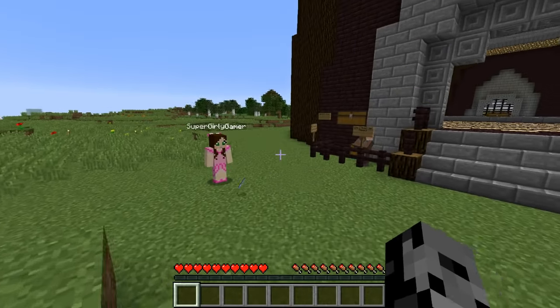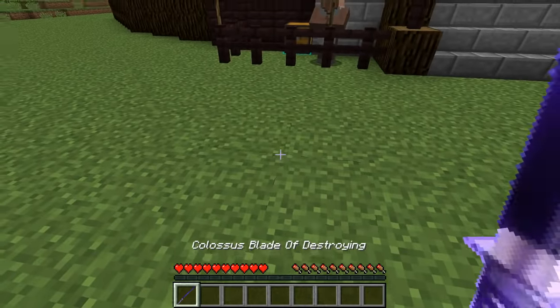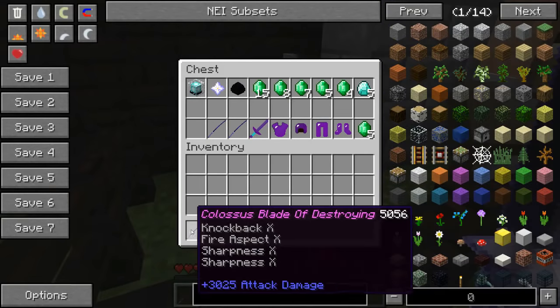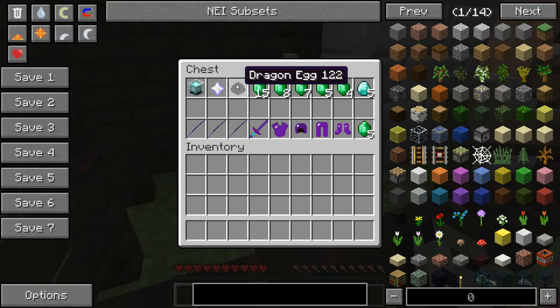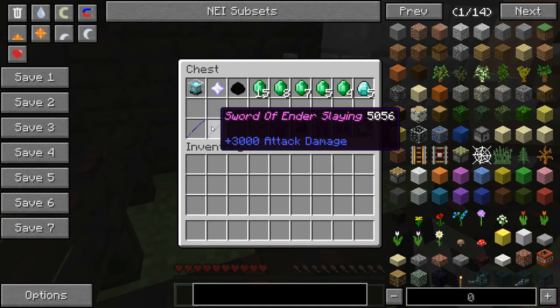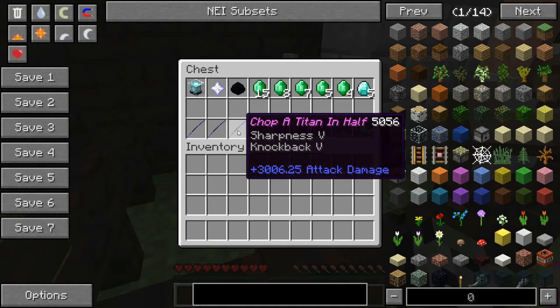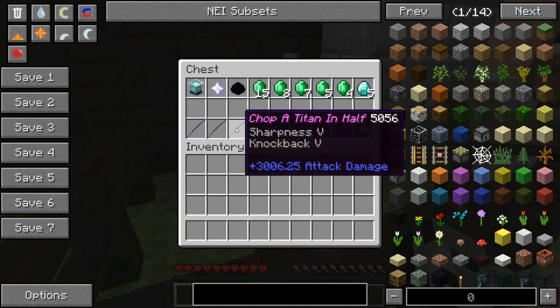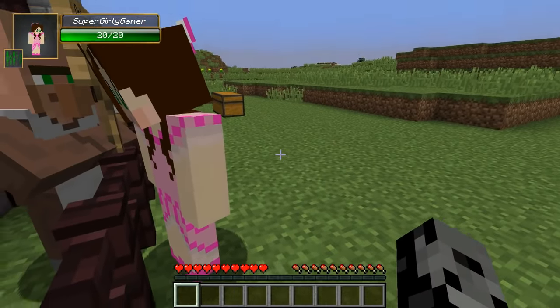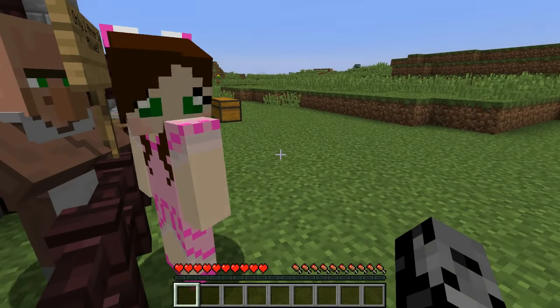If we get a beacon we can get this, and it has so much health that if we don't get this weapon it will just never die. For another star we get the Sword of Ender Slay — it's not as good, a little bit less damage. For a dragon egg we get Chop a Titan in Half — 3006 damage with some knockback, so that one's a little bit better.